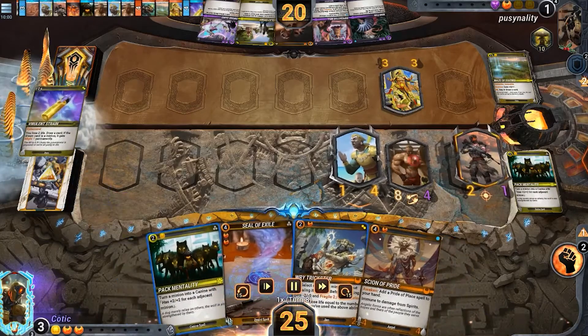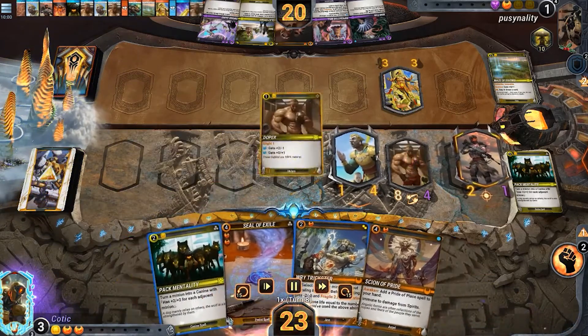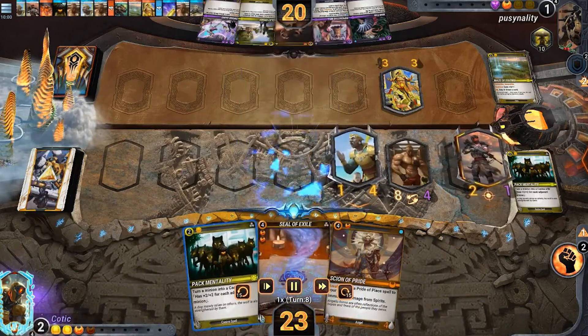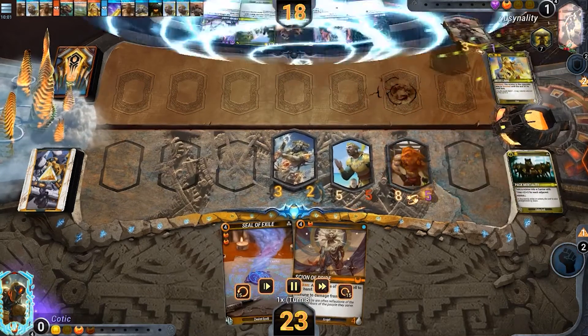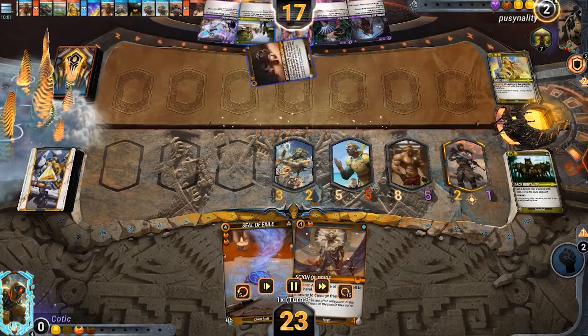Taking the 5th spot this month is Kotick with a rather large doper, putting some pressure on their opponent. Getting rid of the strain over there, we can see they play riotrick style in the middle lane, allowing them to play pack mentality and get the adjacency on grit instructor, which then allows them to get rid of the mesolibre and buff up that doper, putting a nice bit of pressure out wide on the board going into next turn.